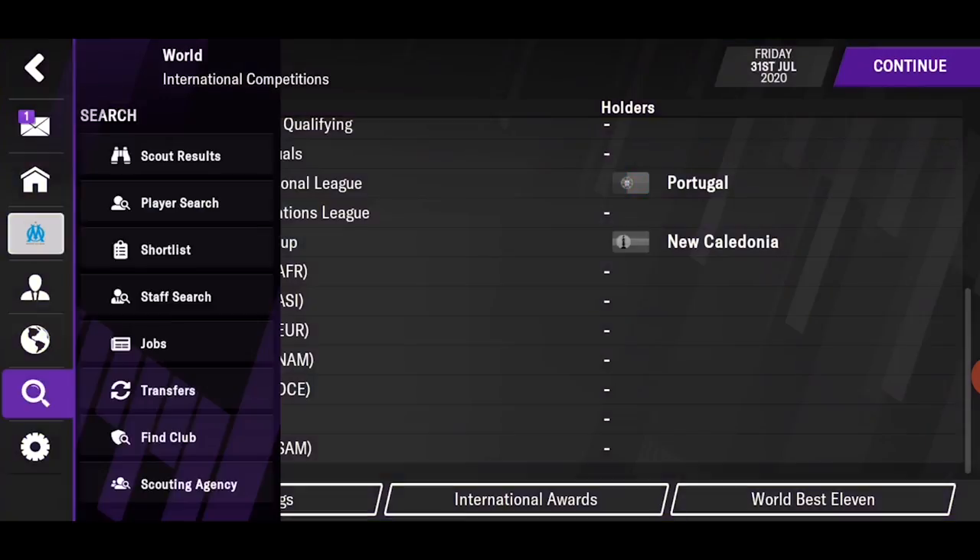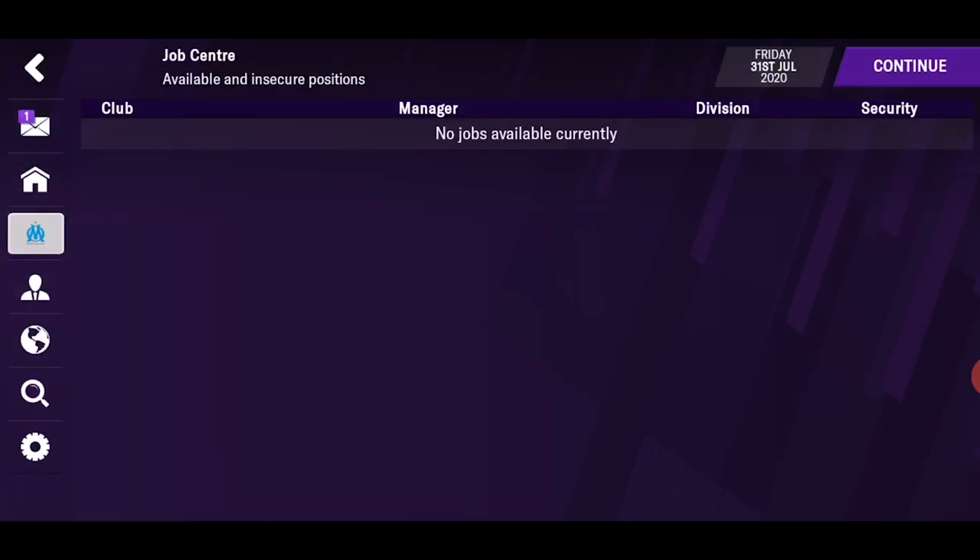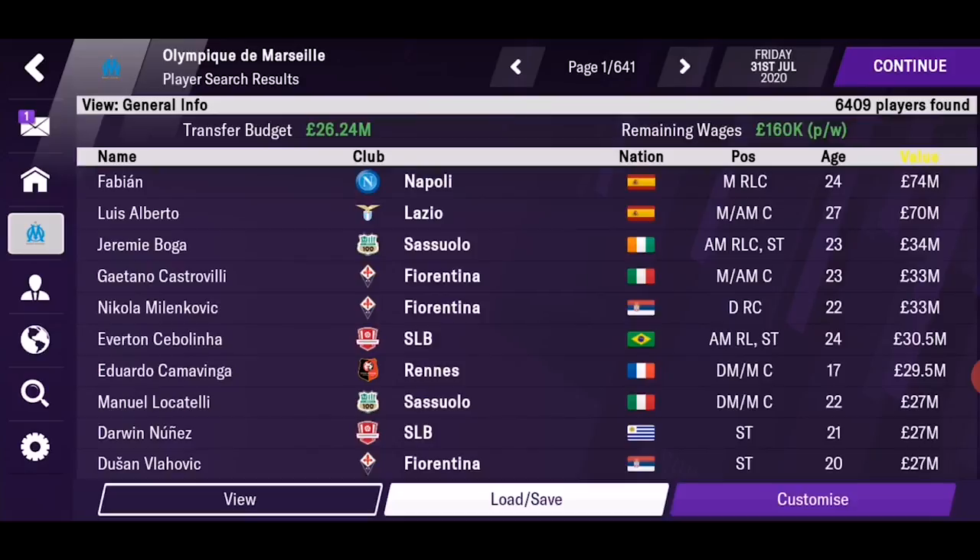Next is the footballing world, where you can see the competitions around the world and your chosen nation. The search tab — this is important — as you will search for players, staff, or your club, see available manager jobs if you want to change your job, and see scout reports or shortlist players. Now, small chit-chat was done — let's go to the heavy part.